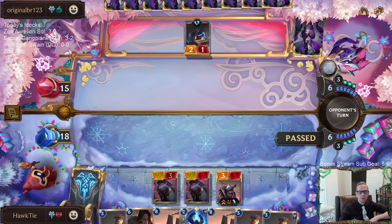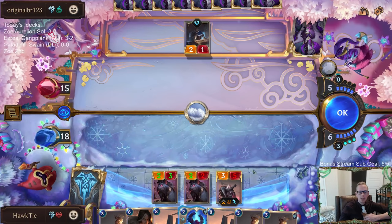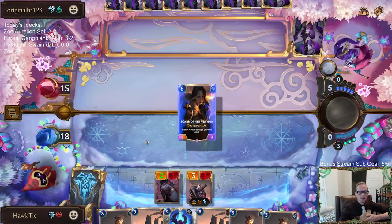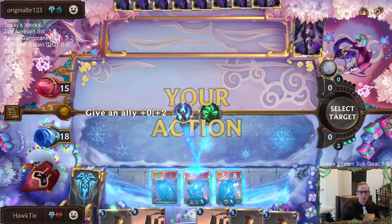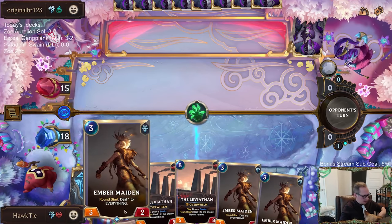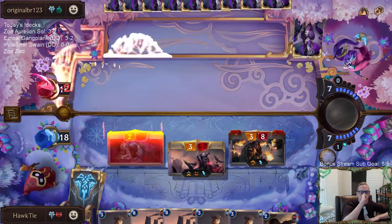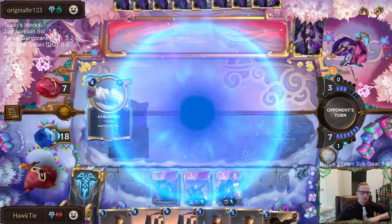I'm not going to play anything else into Ruination. Dropping all three Ember Maidens is not something you normally want to do in one turn unless you have Scar Grounds. We're doing a better job leveling up Vladimir. They're down to seven. Alright, more Avalanche.